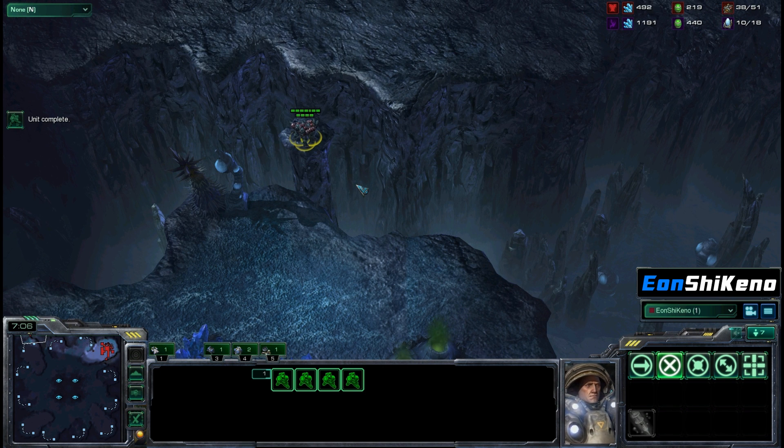So if you have like eight marines they'll all stack on this one point, or if you drop four marauders. Now I haven't tried this with Zerg units or Protoss units, but I'm assuming anything about the size of a marauder or smaller will fit in here, so that would probably be maybe a stalker.